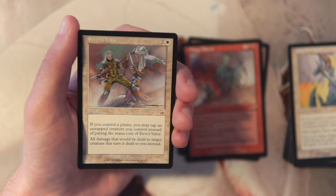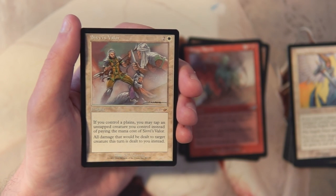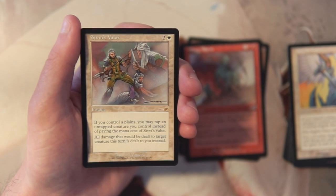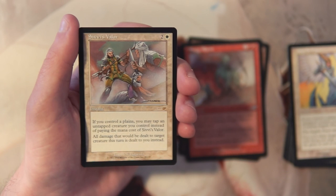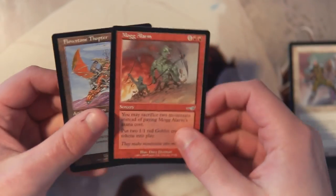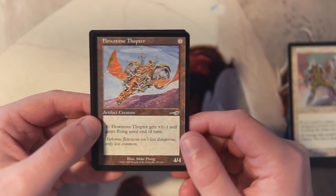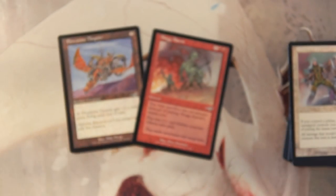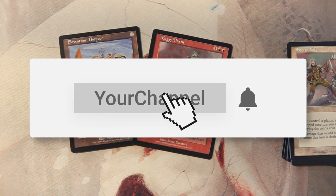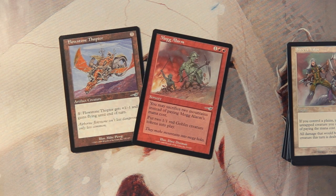Our rare is Seve's Valor — an instant for two and a white. If you control a plains, you may tap an untapped creature instead of paying its mana cost, and all damage that would be dealt to target creature this turn is dealt to you instead. Really bad in my opinion, not worth considering. Honestly, I think Mogg Alarm is probably the card I'd go with, though Flowstone Thopter leaves you more open — I could see going either way. Thanks for watching, make sure to like, comment, and subscribe!